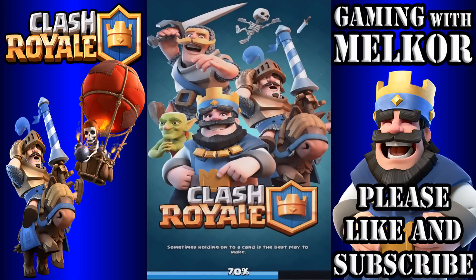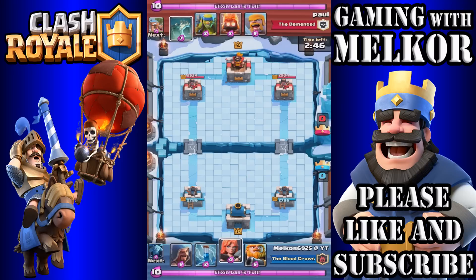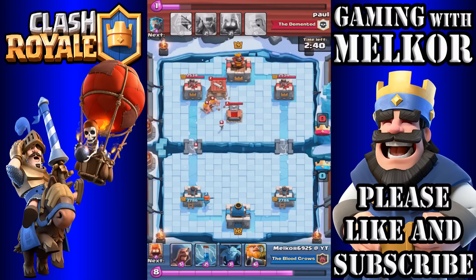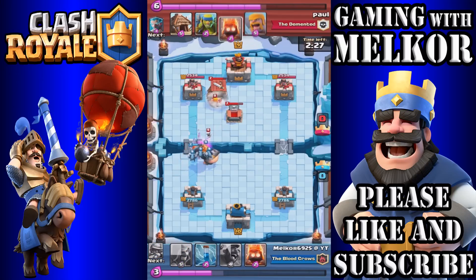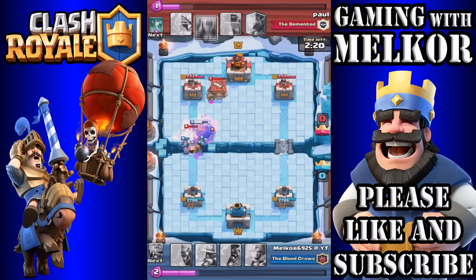Let's have a look at this first victory. We are taking on a level 9 opponent, but his card levels are very similar to mine, if not higher in many circumstances. As always, wish the opponent good luck. As our elixir builds up, I'm going to drop the Valkyrie in the back so I don't waste elixir. He drops down the Skeleton Army, then the Barbarian Hut — an interesting ploy. So I'm going to drop the Royal Giant behind that Valkyrie.